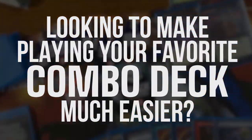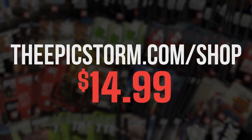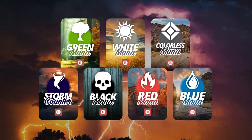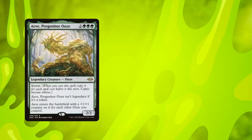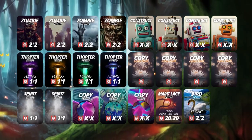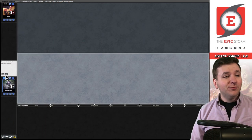Looking to make playing your favorite combo deck much easier? Look no further than the Epic Storm Mini Token Combo Pack, available at the epicstorm.com shop for $14.99. This combo token pack comes with 84 double-sided tokens including our classic Storm and mana tokens, as well as fan favorites such as Goblins, Squirrels, and Slime Time. We've expanded this token pack to cover a variety of formats with new tokens. Stop by the epicstorm.com shop and elevate your combo game.